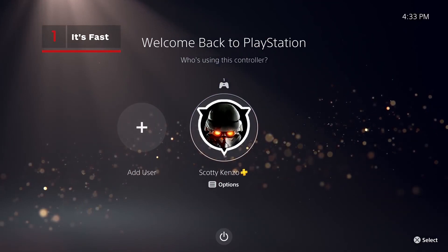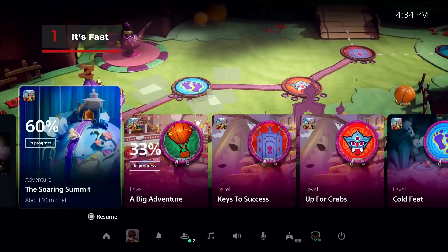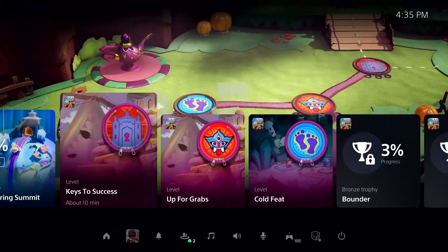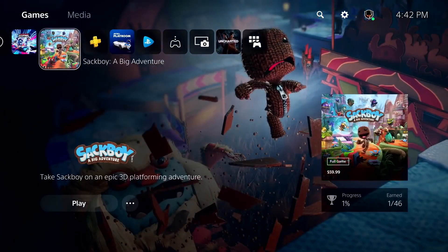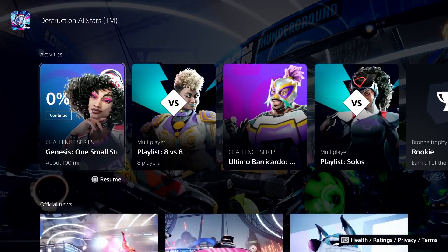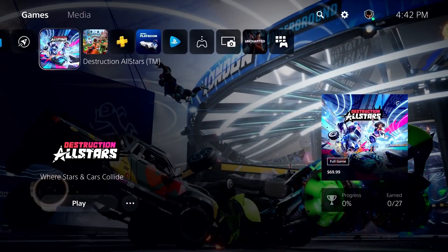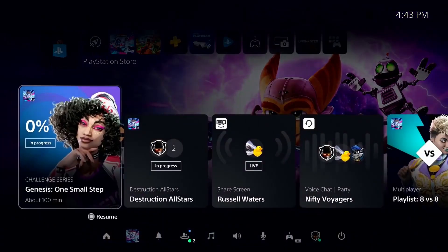Let's start with the most obvious upgrade: PS5's UI looks fast. The demonstration shows the console booting up from rest mode and hopping from the dashboard view to in-game action to the new activities feed, and it looks snappy and responsive. There's no slowdown or hitching while scrolling through the UI, icons don't take much time to load in, and all the other speed issues of the PS4 interface seem to be gone. Jumping into a new game is immediately faster on the PS5 than it is on the PS4. Of course, there's the question of whether having a bunch of applications running in the background affects this, but at least fresh out of the box, it looks fast as hell — pending any firmware updates.